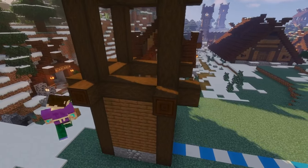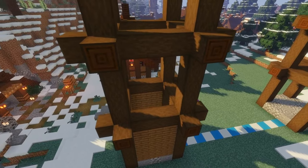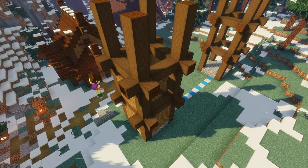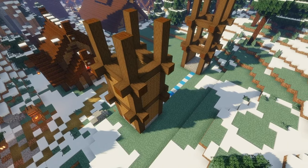Now we're going to grab some spruce planks and fill in the walls of the two towers up to the point of the highest cross beam placed in the previous step. At this point it's looking a bit plain, but don't worry — we're going to fix that shortly by adding some texture and depth to the walls.